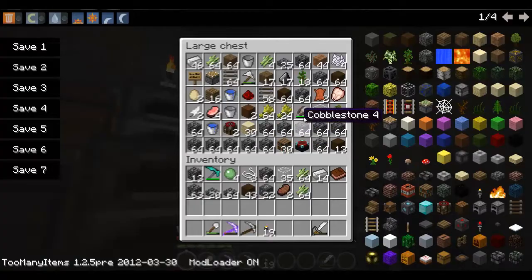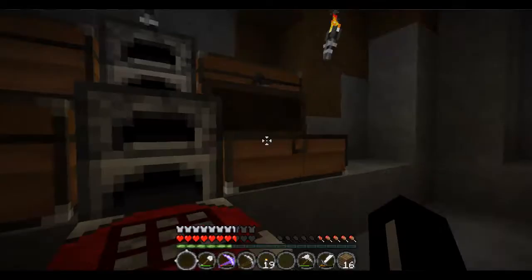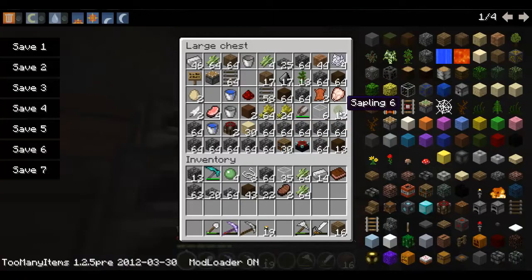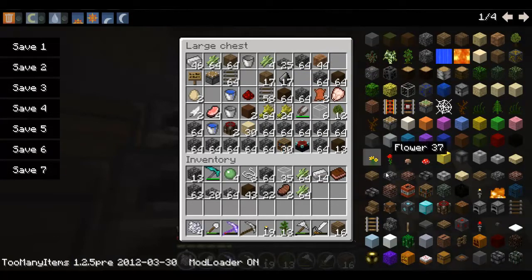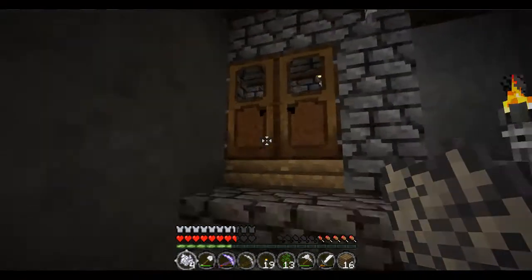Lots of gravel. Got a little bit of wood — actually I got a lot of wood. I think it's about time I went and chopped down a big tree. Let's find our big tree seeds — these. Grab some bone meal. Alright.